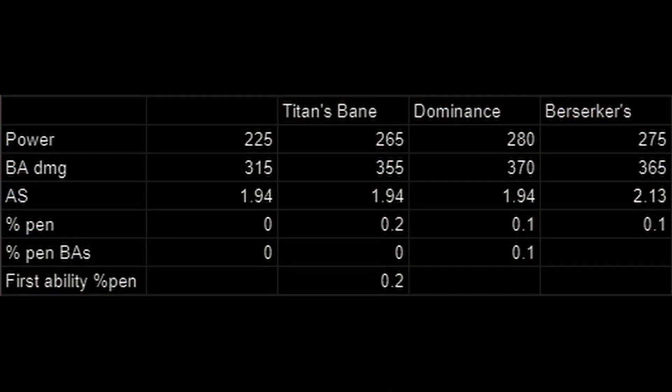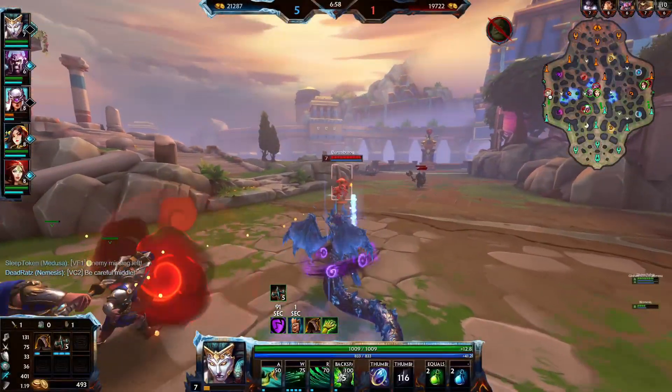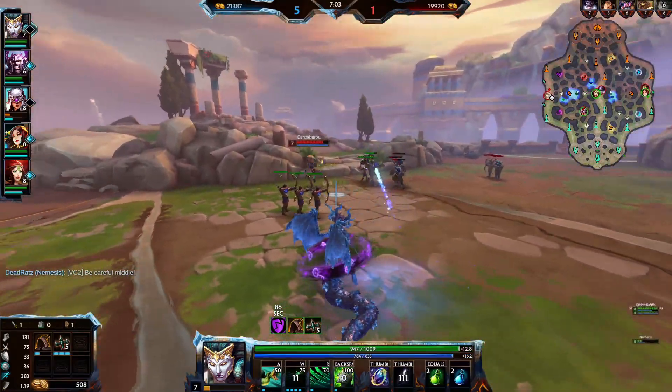Here are the stats for the build with each item included. As you can see, the overall damage output is relatively similar between all of them since they have similar amounts of power. Berserker's Shield comes with a little bit more attack speed. Titan's Bane has 20% pen at all times and an additional 20% on the first ability, whereas Dominance has 10% and then 10% on basic attacks as well, and Berserker's Shield only has 10%. Berserker's Shield's passive is not included in the equation here since it is more situational — I think it's a very strong passive, but I don't think you should rely on it for your damage output.